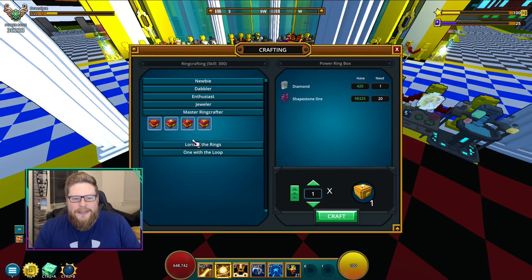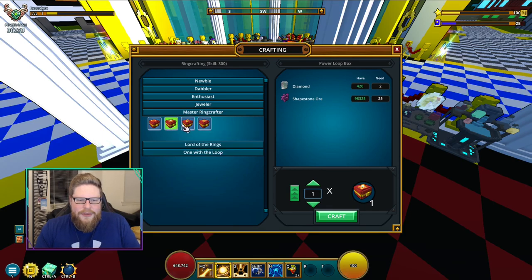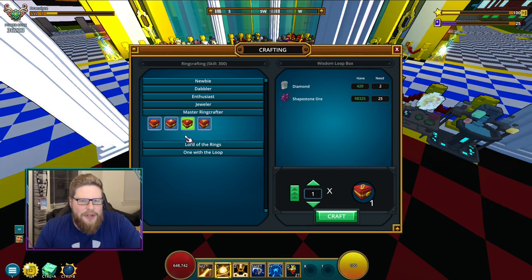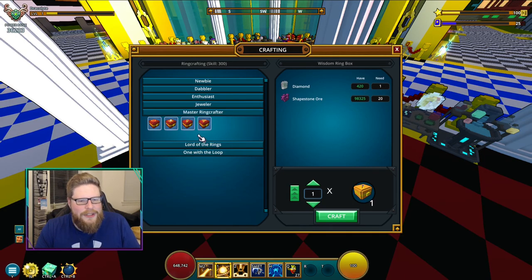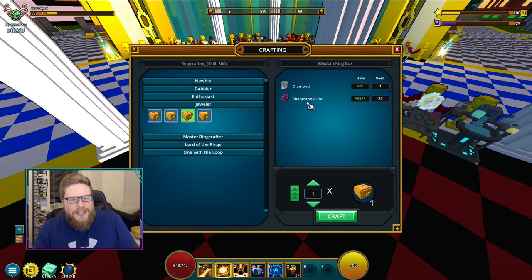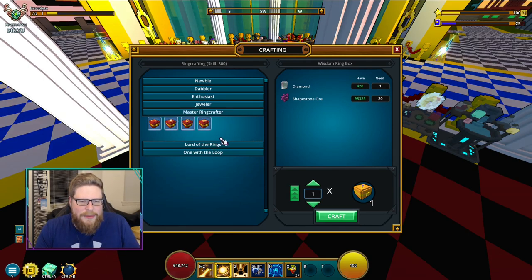Now we have the Master Ring Crafter. Very much the same, nothing really super new. This time you do need two diamonds — we were down to one before, but now you need two diamonds. You need a little bit more, and the shaped stones are also getting a boost each time. Again, 50 rings of these as well, just as you had to do in the Jewelers. It's always 50 to get to the next tier.